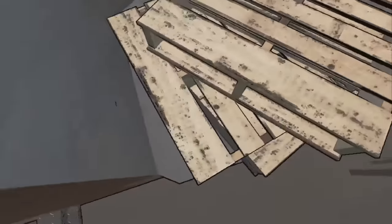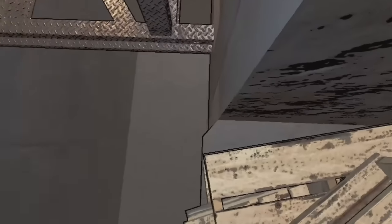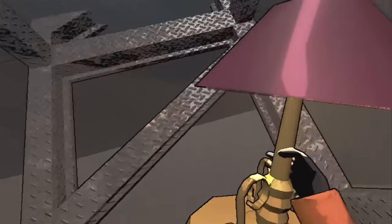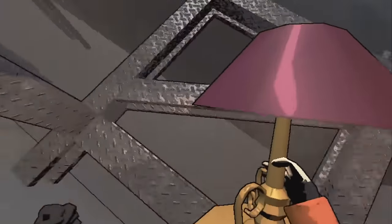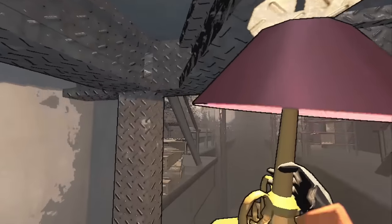Walk along this edge where the pallets are, get as close as you can to the wall, and just sprint and jump. It's really easy — you land there and can run anywhere on that side without worrying about falling. To get back, do the same thing: sprint and jump.